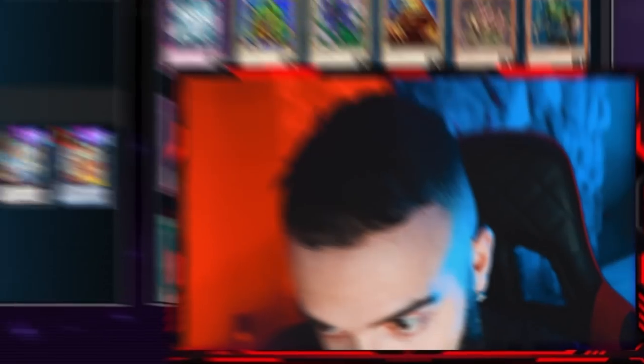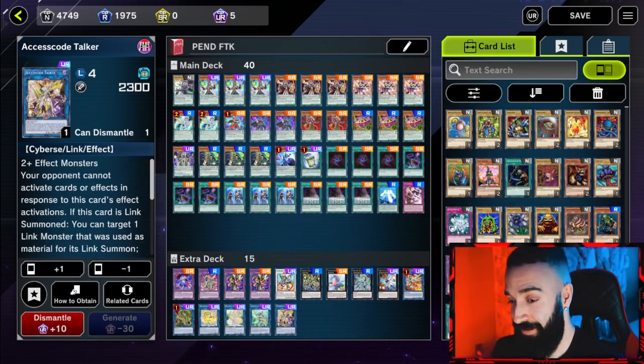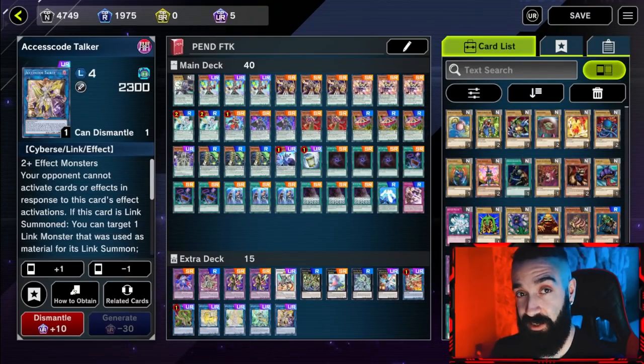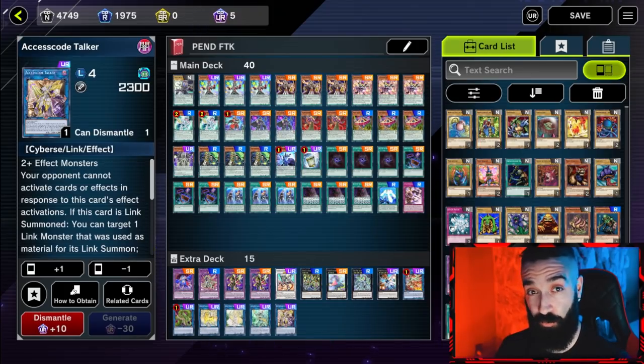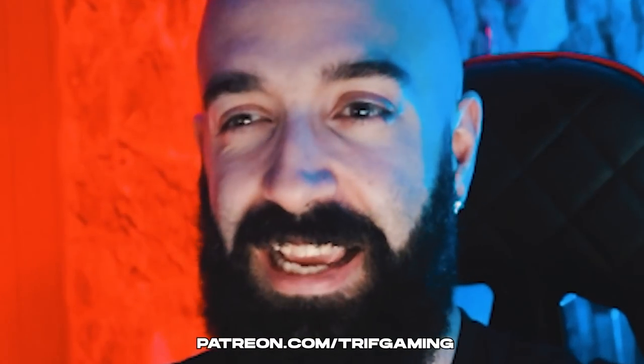This deck is truly outstanding. If you want wins going first, there's not much skill involved — just summon six monsters. Can you count to six? Two monsters equal Starving Venom, two equal Verte, two equal another Starving Venom — there's your FTK. That's it. Smash the subscribe button, smash the like button — we're almost at 60,000 subscribers. Check out the playmats on tripgaming.com and the Patreon for daily training. Hope you enjoyed this video, see you next time.